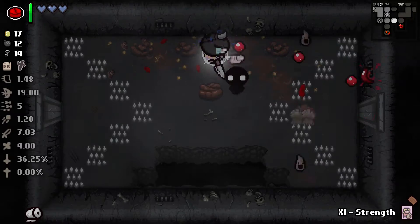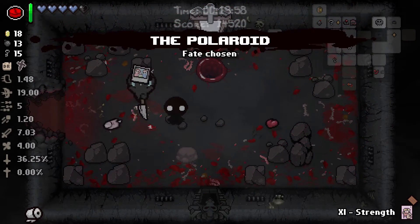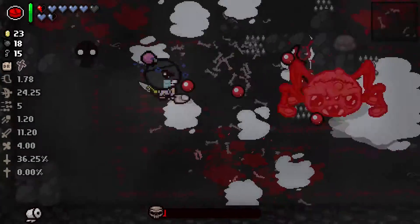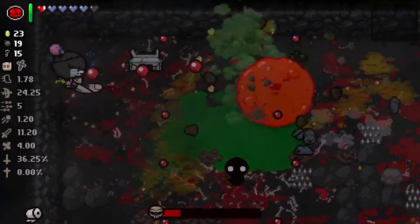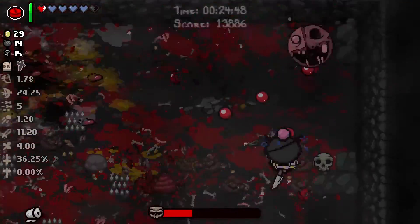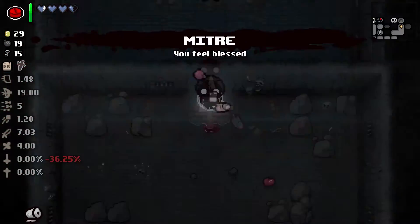We also found the red Forget Me Now, and I'm not really sure what it does, but because it has a one-time use I imagine it's something really powerful. I planned on saving it for the Womb floor — it was red, so maybe it had connotations with abortion pills, and when you're in the Womb or Utero maybe something interesting happens, like getting a bunch of items or an alternative boss. There's always a chance it would wreck your run, but that's a risk you have to take. Some of you who know this item are probably grinning to yourselves — you're in for a treat in about two minutes.